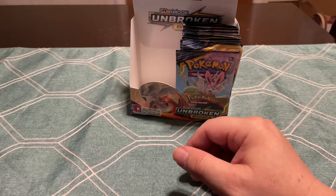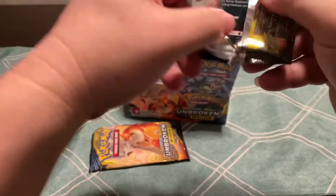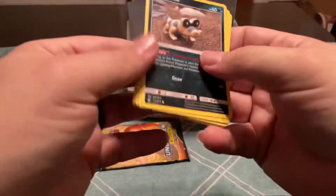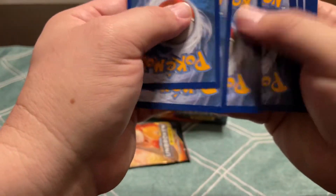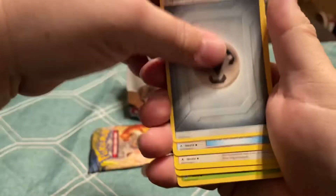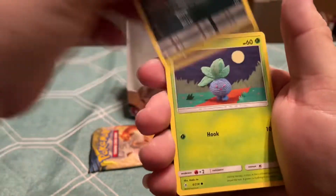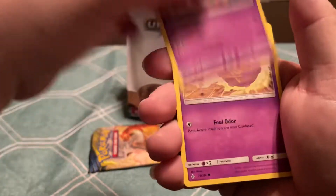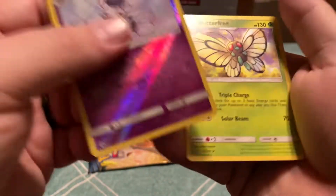Alright, last 18. I'm going to go ahead and blow through these ones. Let's see if we get something decent. If not, I'll be really disappointed and I may not do business with that company anymore. Happiny, Haunter, Sandow, Oddish, Zubat, Koffing, Doduo, Reverse Meowstic, and a Butterfree.